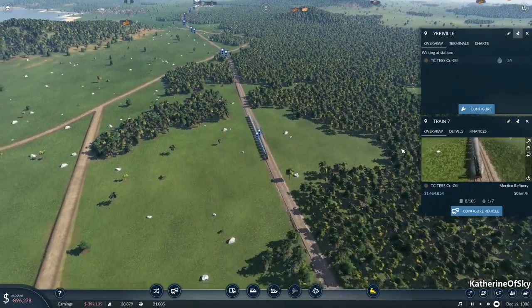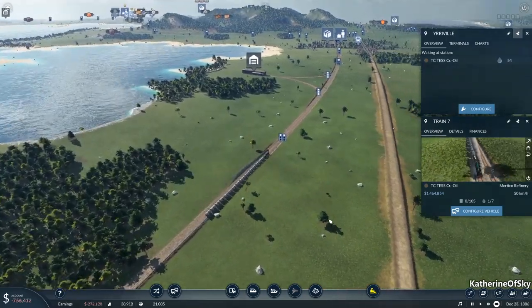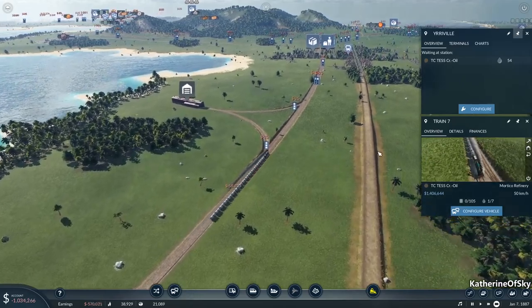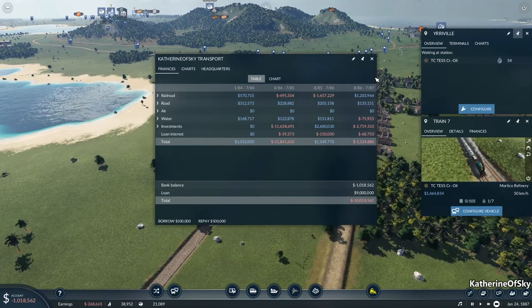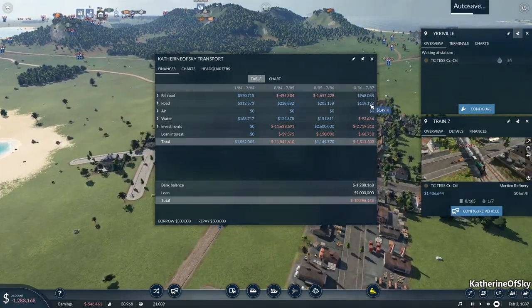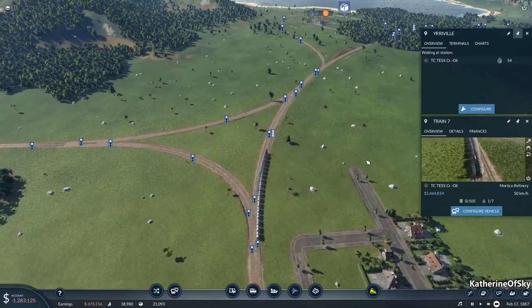And meanwhile, back at the ranch, the other train is going to cost us a mountain of money to maintain because it's not going to have any cargo to take. We're just approaching Pep City. I'm wondering if this is maybe too early to start this kind of massive line like this. It's a bit ambitious, I have to say. And look at our money — we are just tanking in the money department. But the rest of our areas are doing okay. Not too bad. We could do a little bit better with the ships. This one is going to generate some more money as soon as it delivers more oil.